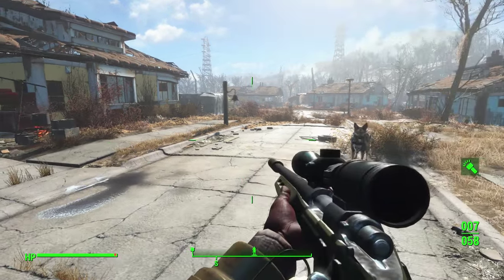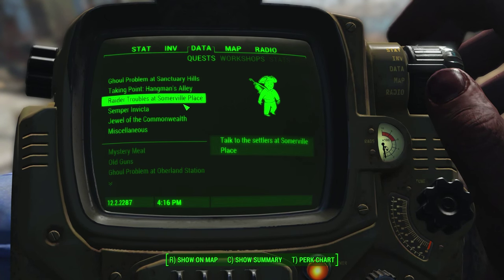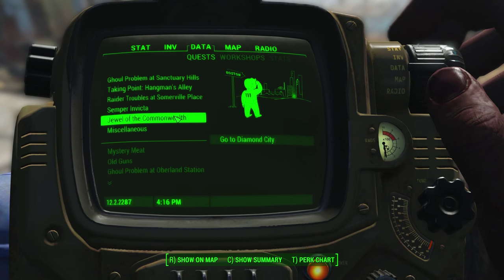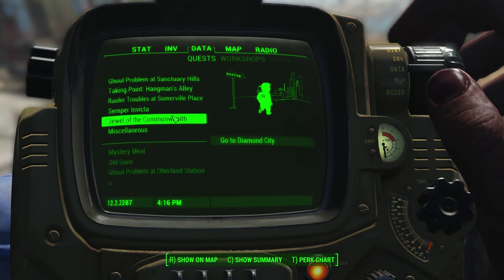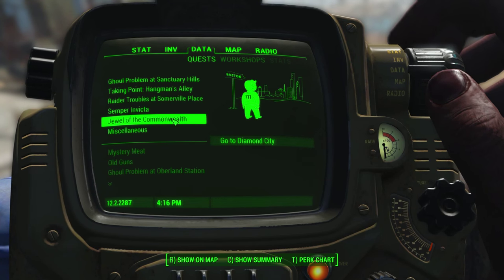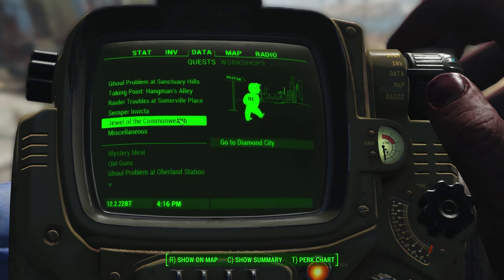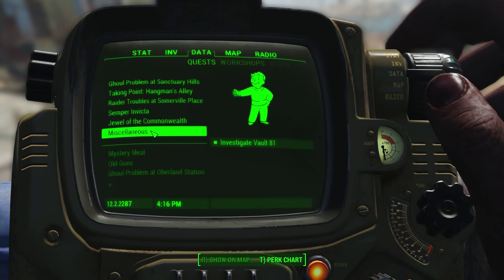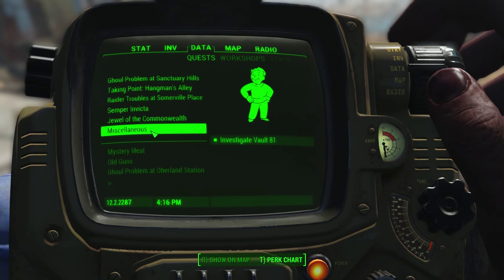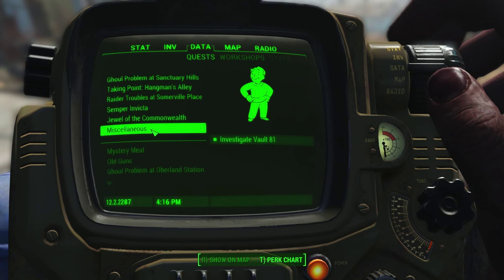Let's go do some exploring. I think I want to focus on some quests now. I was thinking of focusing on the main quest, because I vaguely remember something about a baby in danger — I'm supposed to save a baby or something. Eh, I'm gonna do other stuff. Let's do other quests. Miscellaneous: Investigate Vault 81. I do not remember getting this quest, but that sounds really fun. Let's do it.